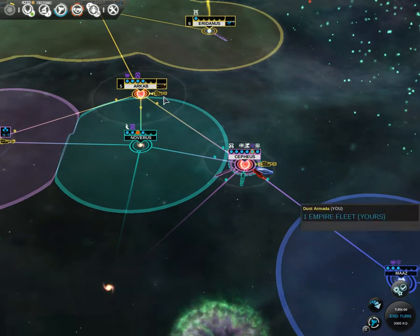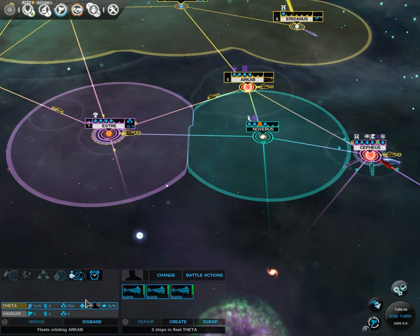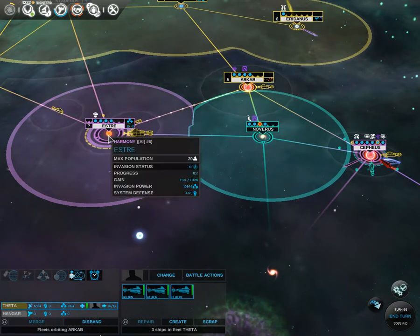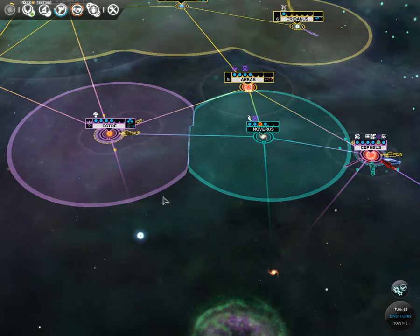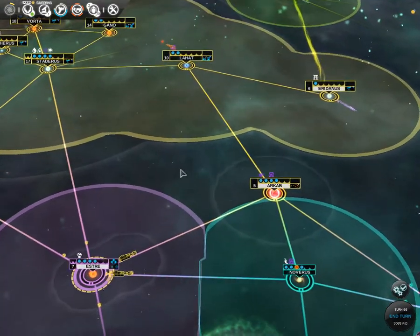I put engines on my Albion ships to get them around faster — they go around too fast. They're now by themselves. That is a problem. Hopefully it won't be too much of an issue, and hopefully we won't get attacked.